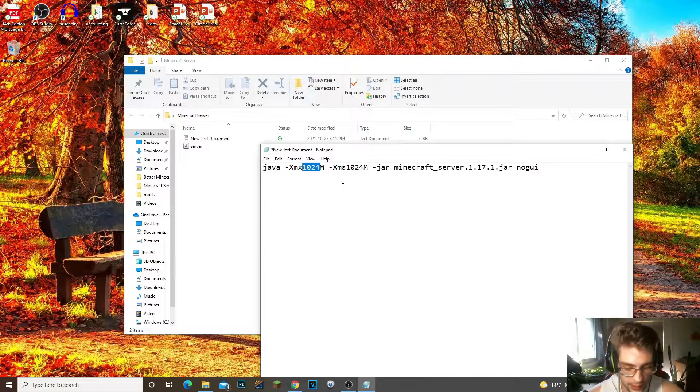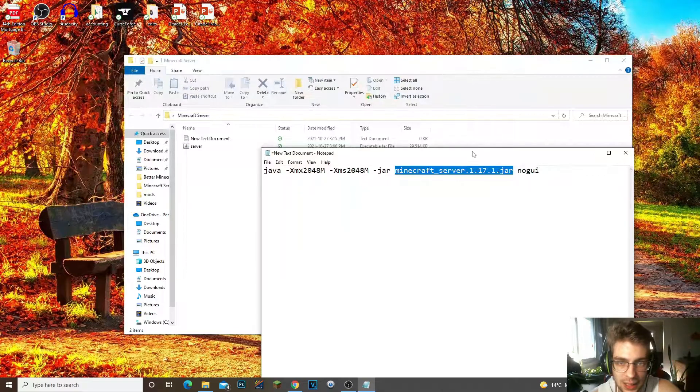Next, this part controls your gigabytes of RAM. I like to change the value from 1024 to 2048 — that gives the server two gigabytes of RAM, which makes it run a lot smoother. This line here is asking what file you want to run. We want to run the server file. Since ours is called 'server', we need to edit this line — remove 'minecraft_underscore' and the version number '1.17.1', so it just reads 'server.jar'.